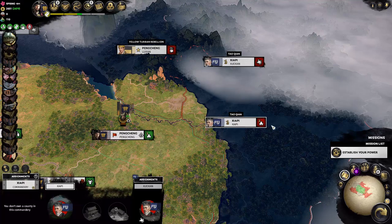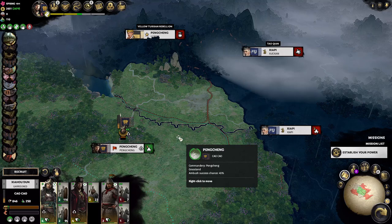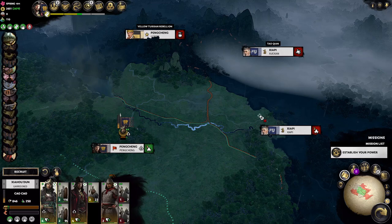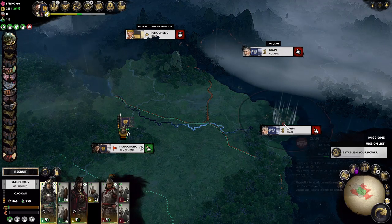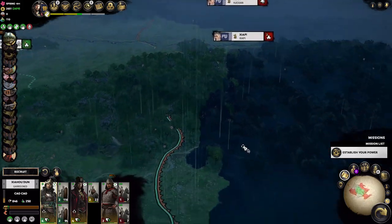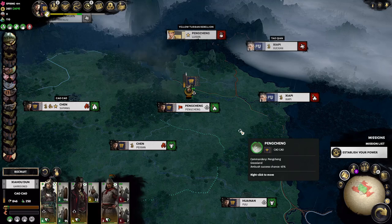We're still at war with Taotian. The river makes movement interesting — both of us have to go through the same route. Using the vision trick by wiggling our army in and out to extend vision, it looks like Taotian doesn't have an army visible here, though he could have slipped it down toward us. That's why we were waiting on recruitment. We're going to end this tutorial episode here.